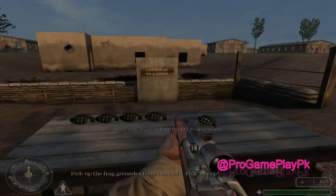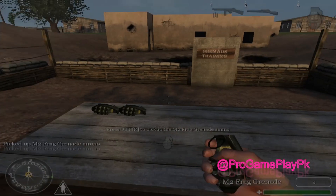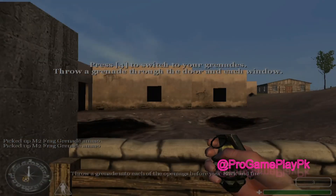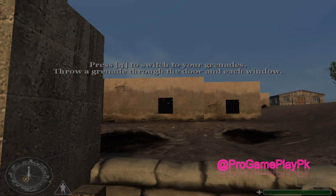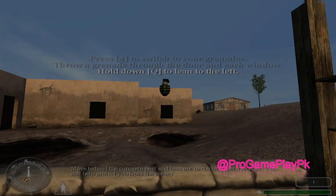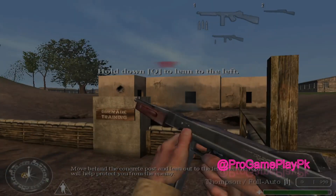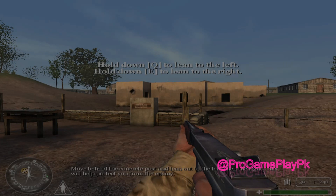Pick up the frag grenades from the table. Pick them up. Throw a grenade into each of the openings before you. Rock and fire! Move behind the concrete post and look out to the left, then the right. This will help protect you from the enemy.